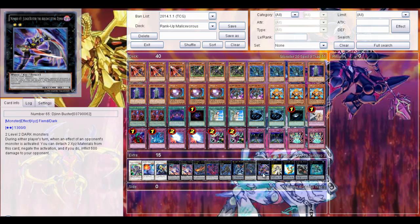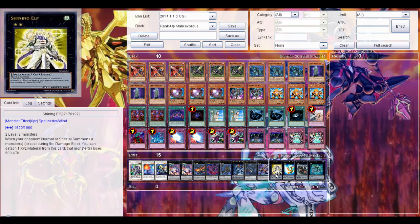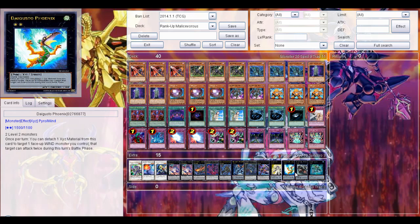Then Message Five the Chin Buster, because during either player's turn when a monster effect activates, you can detach two Xyz Material from this card to negate the effect and activation. If you have them on the spot, really nice.